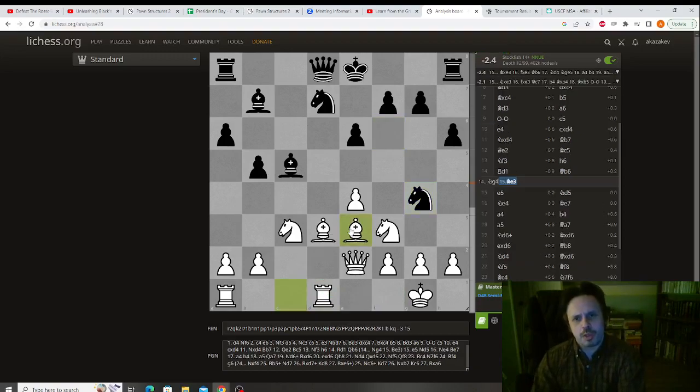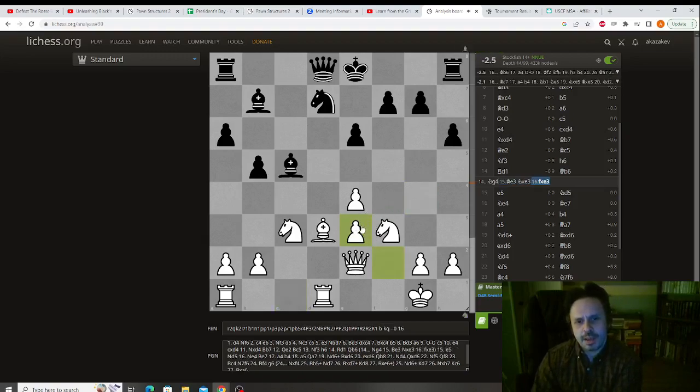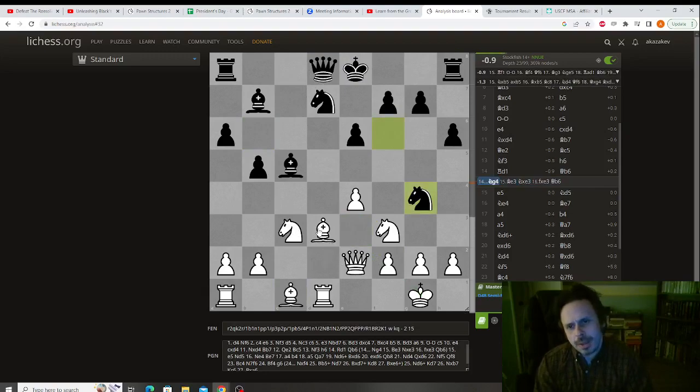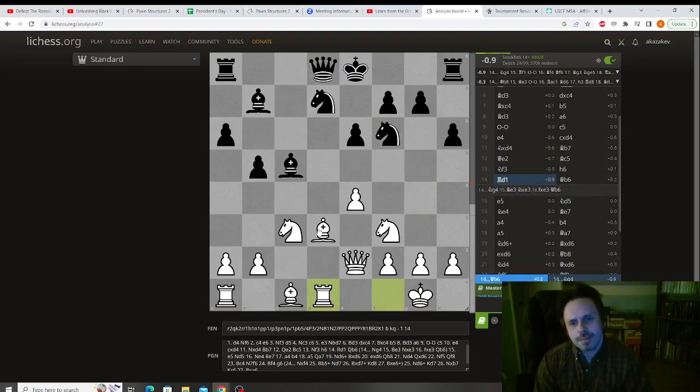We don't really want to play a move like Be3, because Black will take, we take back, and now we have two terrible weak pawns. We don't really want to play King f2 either, and Black is sort of in control. So it was a mistake by Nakamura, but Black did not punish it. It's a blitz game, so it's not going to be perfect. But this is an important point: you should always look at forcing moves — checks, captures, and threats.